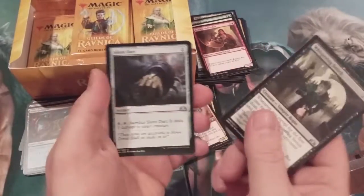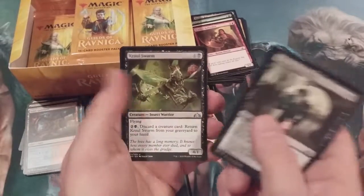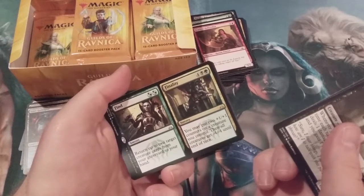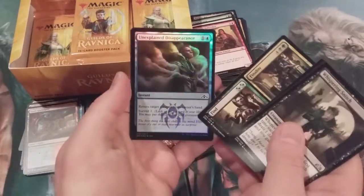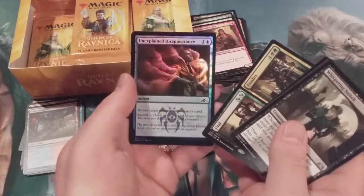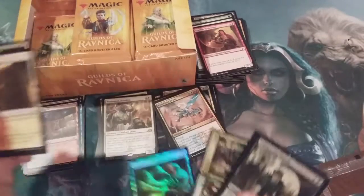We got a Whispering Snitch, a Silent Dart, Crawling Swarm, and Find and Finality. Then a foil Unexplained Disappearance — the Dimir watermark on that is pretty sweet.